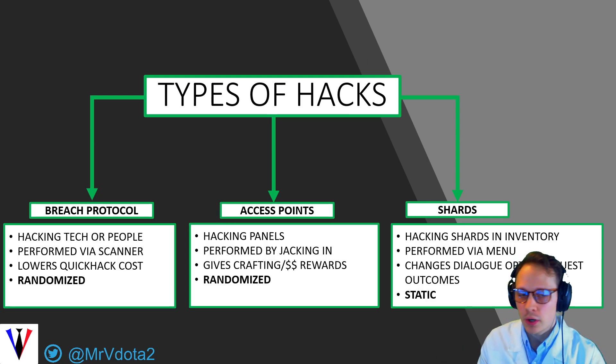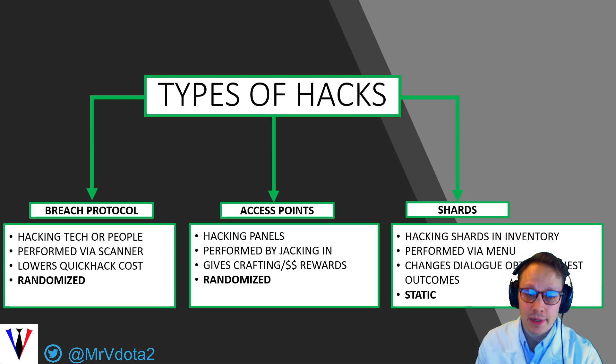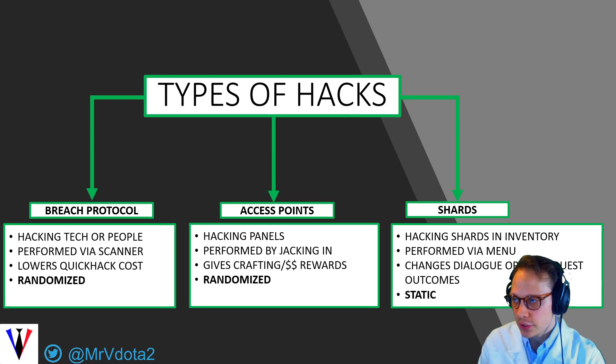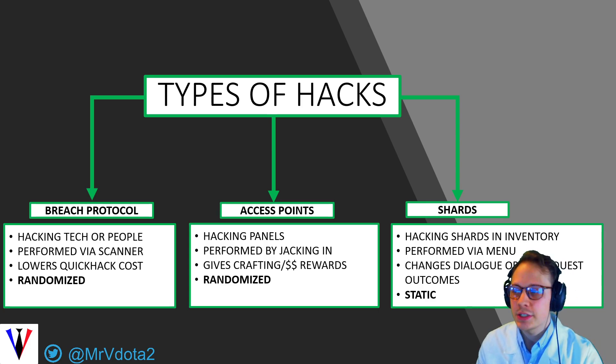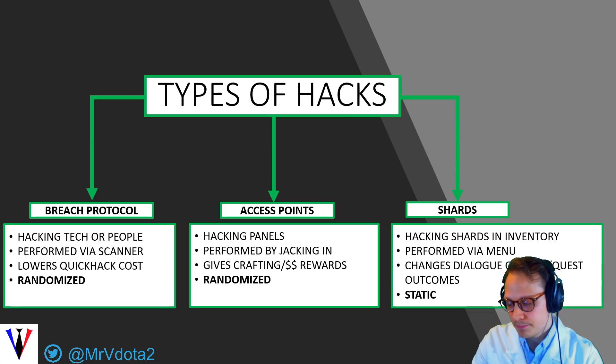Access point hacks are where you walk up to a panel, jack in, and these give crafting or financial rewards to players — these are also randomized. Lastly, there are shards, which you can do once you obtain a shard that can be hacked. You access the shard in your inventory, and these will change dialogue options and quest outcomes. Shard hacks are static, so you can always go back and correct your hack after reloading a save.